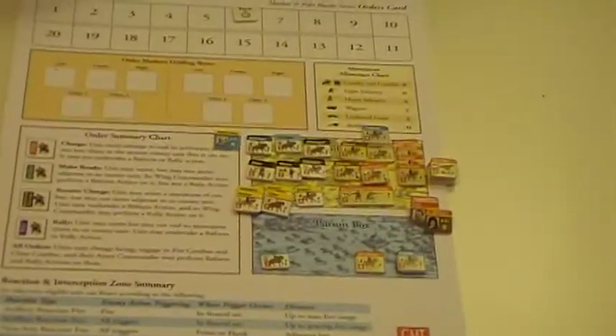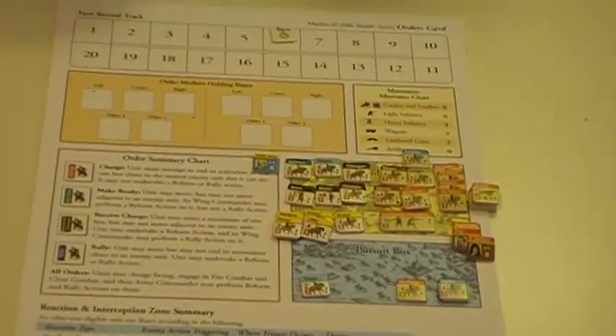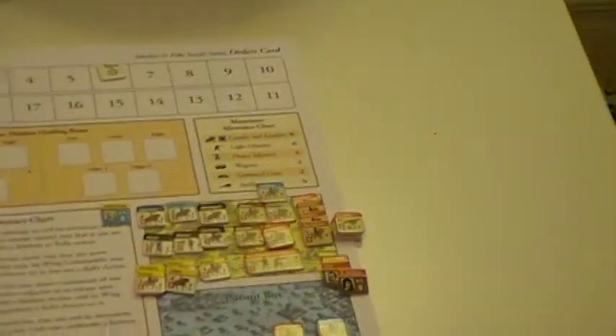Over here we have Gustavus trying to save the last unit before it runs off the map. Casualty-wise, we've had a lot of units run off the map, a lot of dead leaders, and a lot of Imperial guns gone.